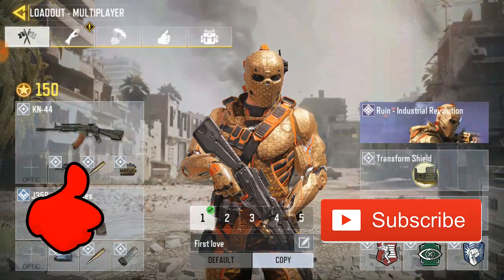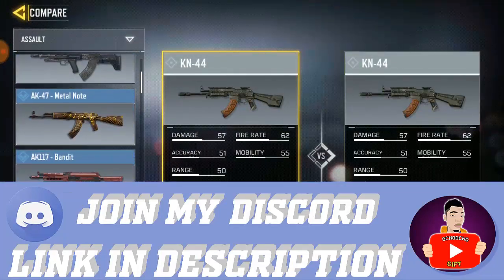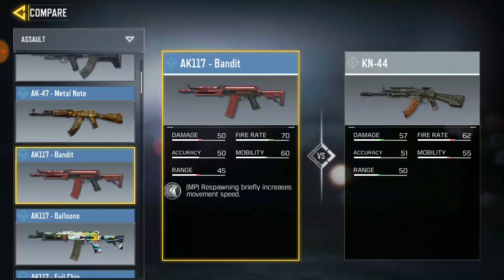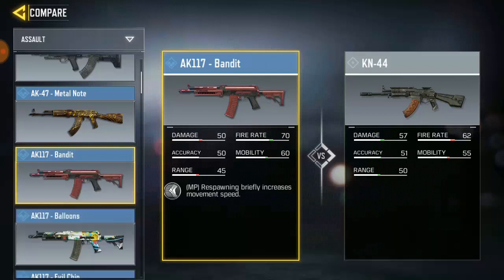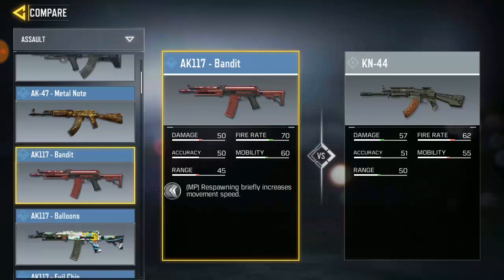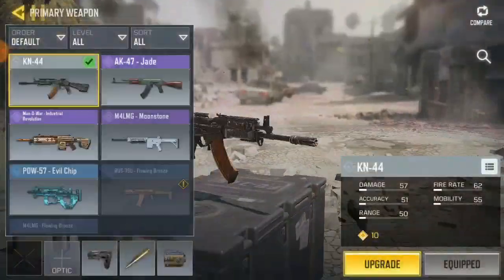I really love AK-117, so I would say AK-117 is the best, but NK-44 has more stuff than AK-117. NK-44 has more damage than AK-117, but AK-117 has more fire range and more accuracy. When it comes to mobility, AK-117 has more — so it's about a 3-2 difference, making AK-117 kind of better overall.